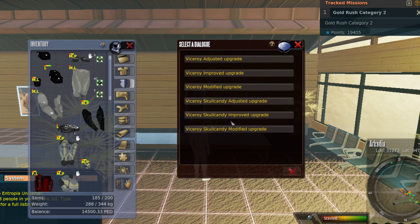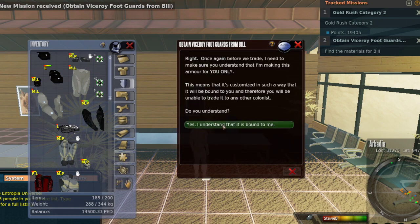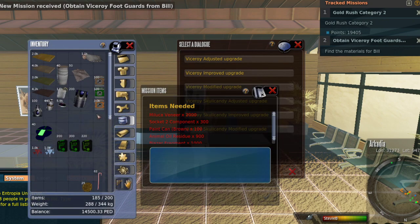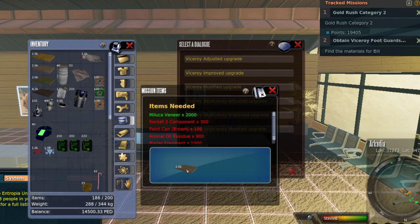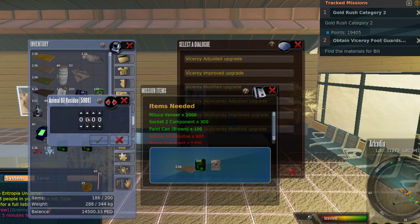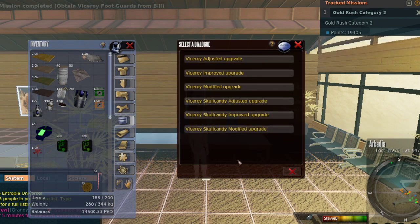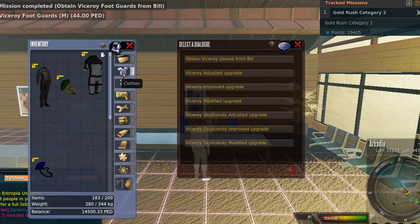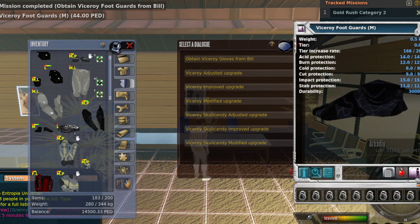Next we obtain the foot guards. This time we need 2,000 Molka timber — notice it makes you turn the timber in in batches — 300 Socket 2 components, 100 Brown paint cans, 900 Animal oil residue, and 1,000 Blazer fragments. We got the foot guards! The tier rate on those is 166 over 200. Not bad.